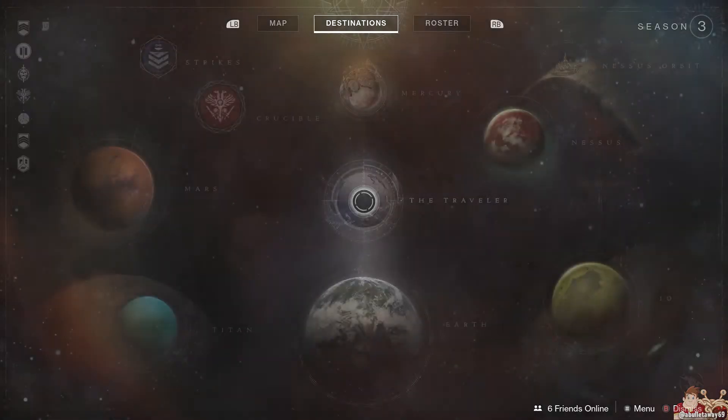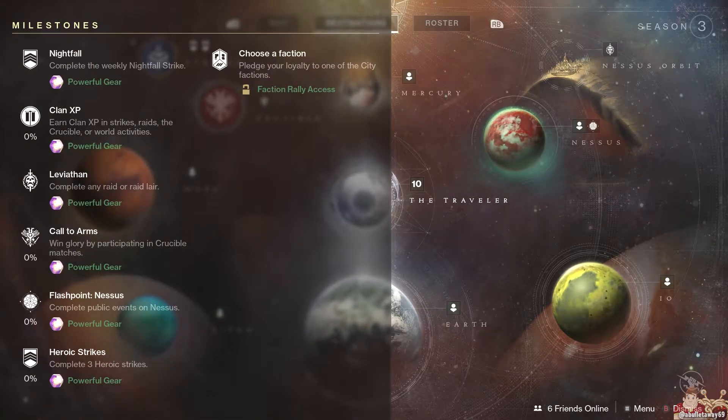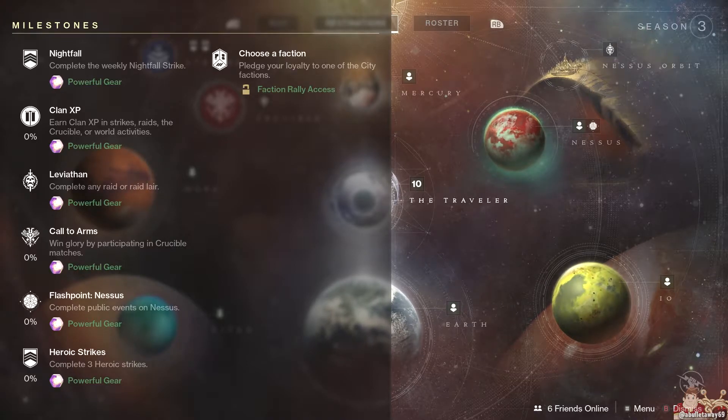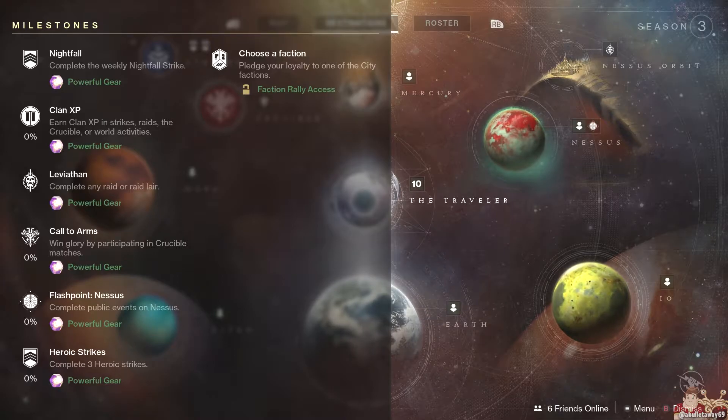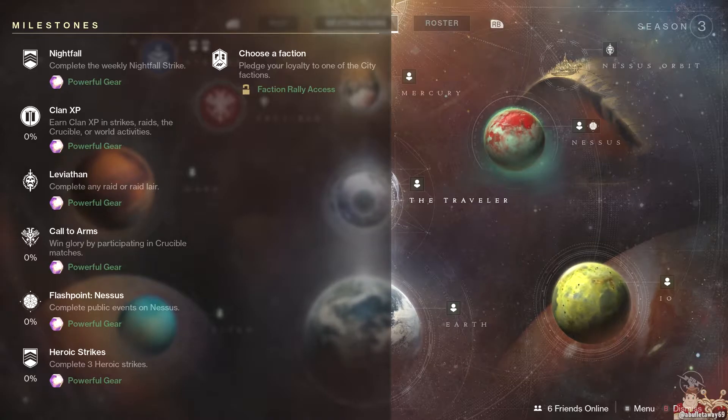On to the Weekly Milestones. First up, Nightfall — complete the Weekly Nightfall Strike for Powerful Gear. Clan XP — earn Clan XP in Strikes, Raids, the Crucible, or World Activities for Powerful Gear. Leviathan — complete any Raid or Raid Lair for Powerful Gear. Call to Arms — win Glory by participating in Crucible Matches for Powerful Gear. Flashpoint Nessus — complete Public Events on Nessus for Powerful Gear. Heroic Strikes — complete three Heroic Strikes for Powerful Gear.